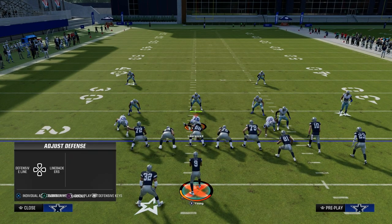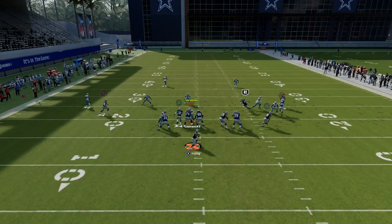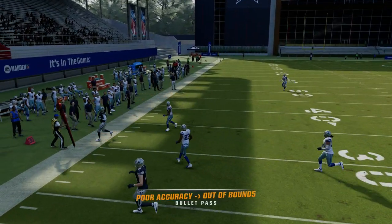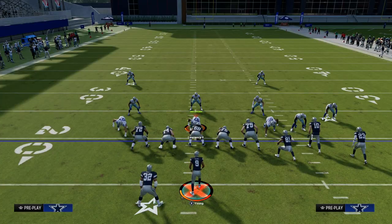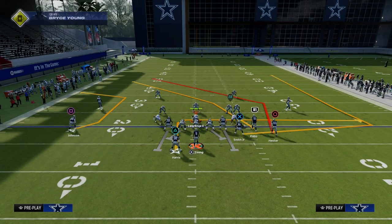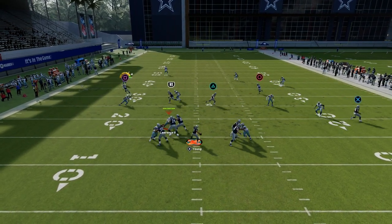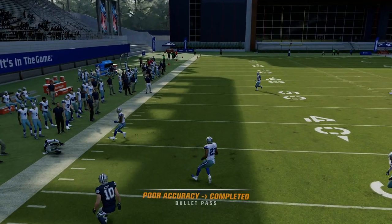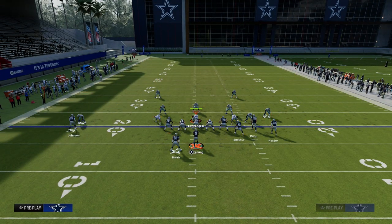One of the things you can do with this play against zone coverage — specifically any kind of cover four or cover three — is this C route actually works like a deep out route. If they are playing hard flats, it creates a high-low read for you on the left side. When he cuts to the outside, you throw it right there, and as you can see, we're able to catch it.